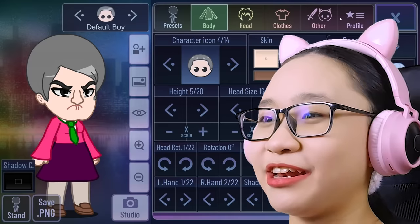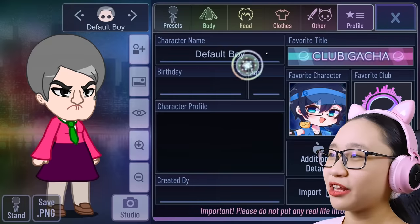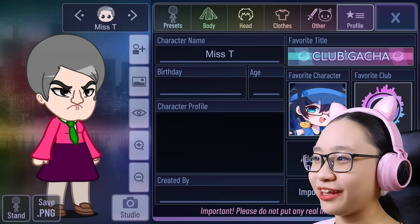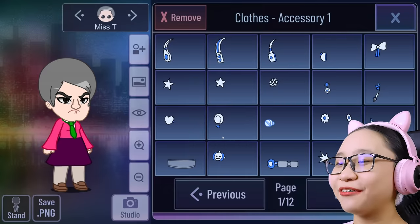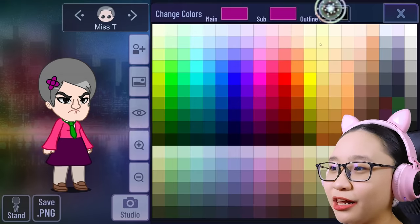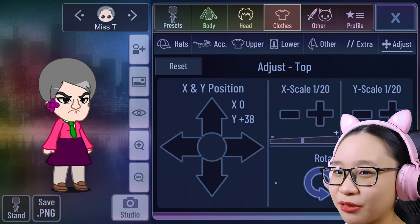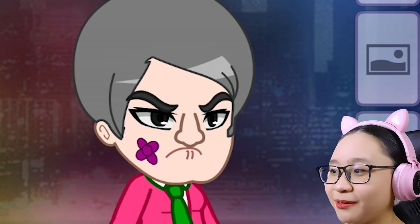Meet Miss T! Wait, why is her name 'default boy'? She's not 20 — Miss T's older than 20. Your name shall be Miss T, not default boy. Your age — 100. Wait, I forgot something — her flower on her outfit. There's the flower, but it's not supposed to be on her head. I'm gonna make it all purple. Now let's drag this down, rotate it a little bit, and make it very tiny. Perfect.